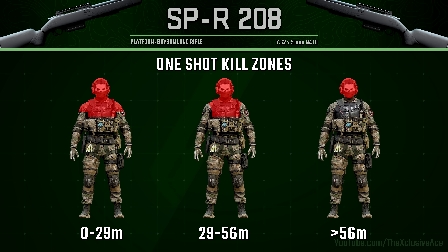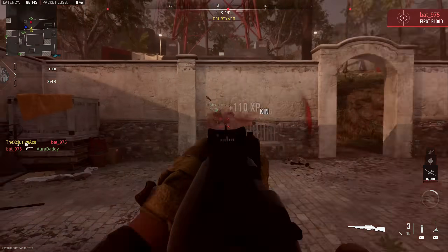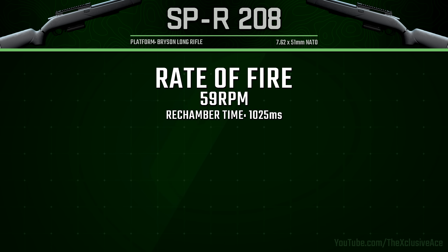For all of these, if you hit anywhere else in the body it'll be a two-shot kill — it will never drop off to a three-shot kill unless you're shooting through some form of cover. Our rate of fire is 59 rounds per minute, which is quite slow. This means the rechamber time is just over one second between each shot, so it is going to be quite punishing if you miss your first shot.